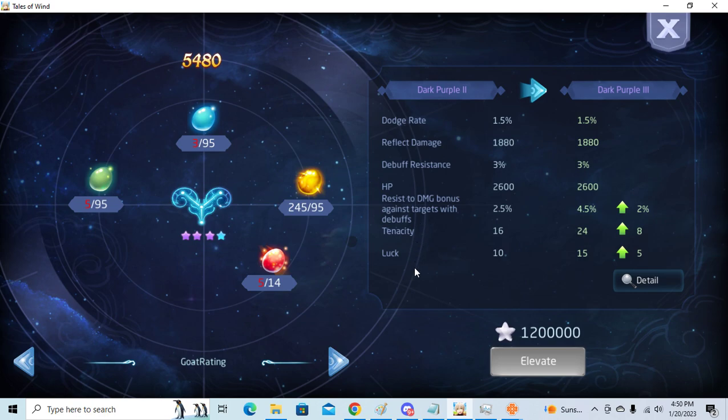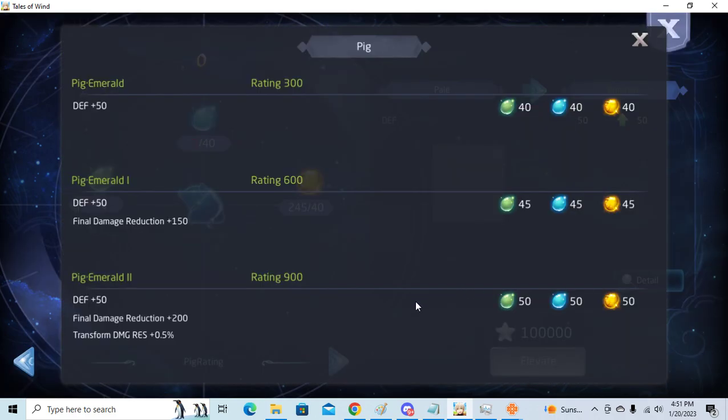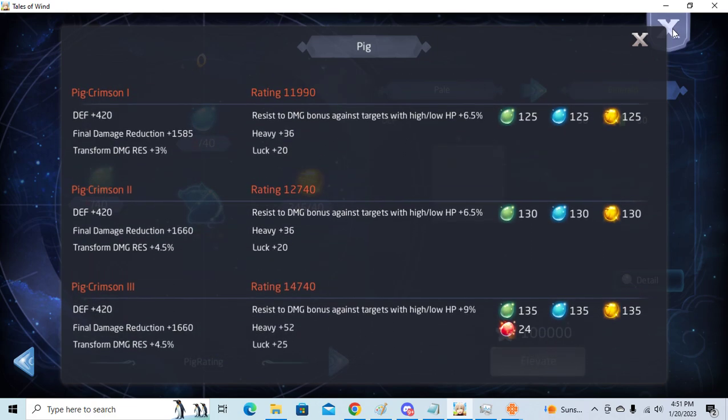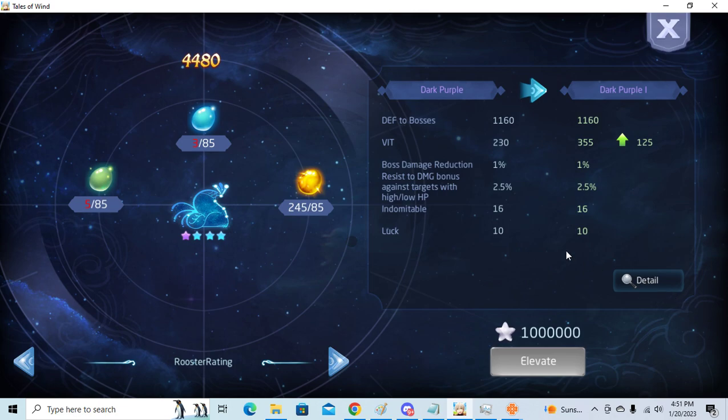Resist damage against high HP — wait, no, this is debuff damage resistance. This one is high HP resistance, which is really good. You get two lines of high HP resistance. Right here is another line of high HP resistance. High HP resistance is one of the best stats in the game.